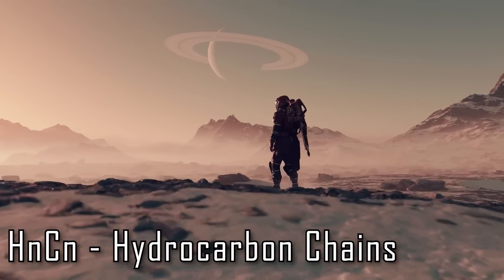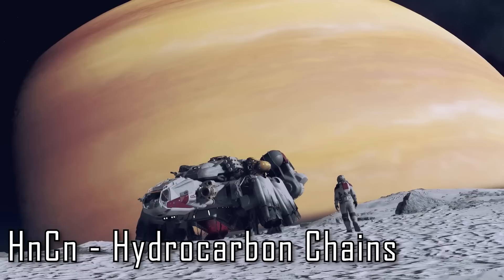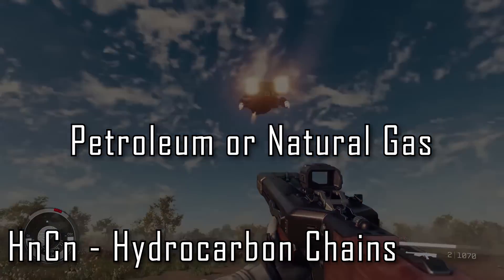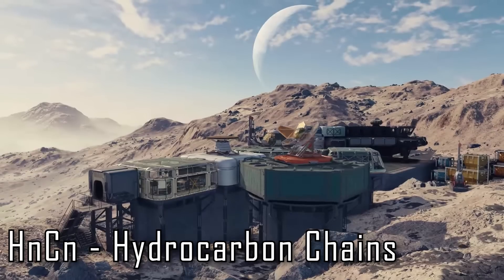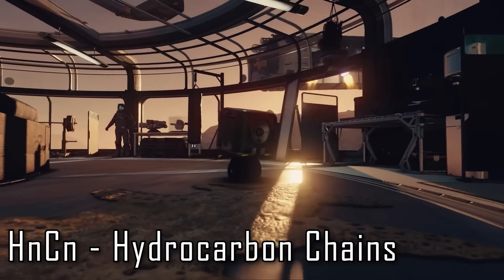HN-CN is a really weird one, but I think a reasonable guess is that it's very generally referring to hydrocarbon chains of varying lengths — hence HN-CN, with N being some number since the length is variable. If this is the case, HN-CN could be a way of describing petroleum or natural gas, given that they're both a mishmash of hydrocarbons. We've also seen footage of methane containers, which is CH4, so this feels like it's on the right track. If this prediction is correct, I'd expect an extractor to be used to harvest this resource reliably.